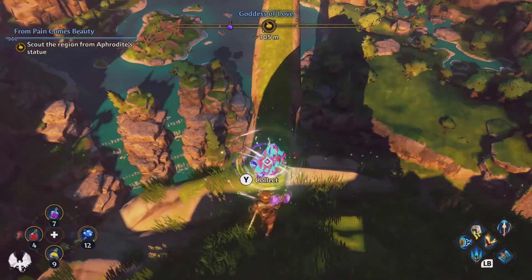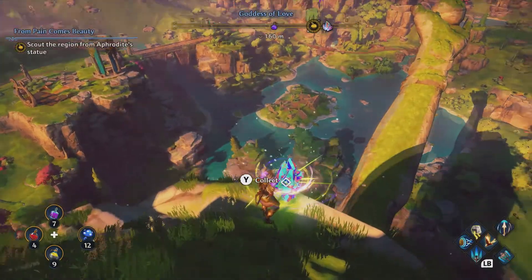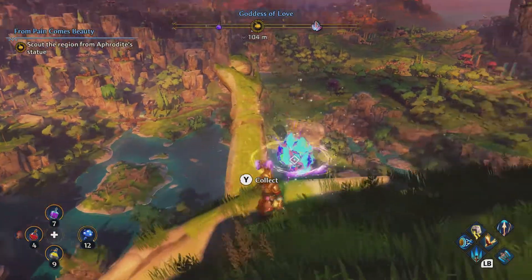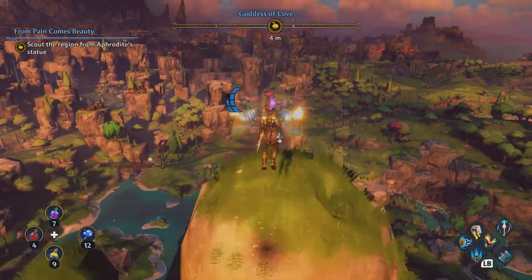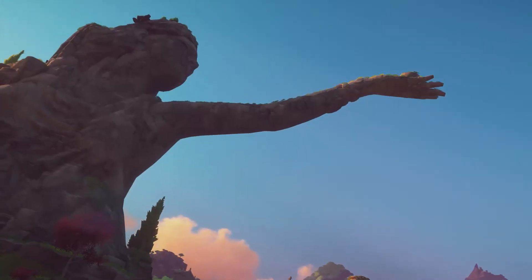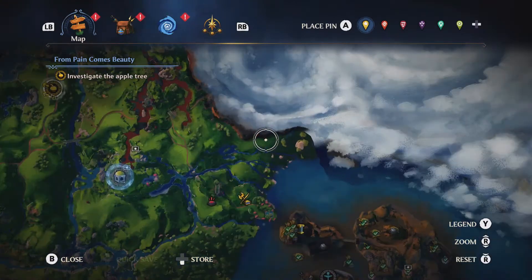The first piece is going to be found on the top of Aphrodite's head, as shown on the map. Grab that, then go and scout the area out so you can see better. Just stand on the apple to scout it out — you'll have to do it in the quest anyway. Now that we've done that, it's all a lot more visible.